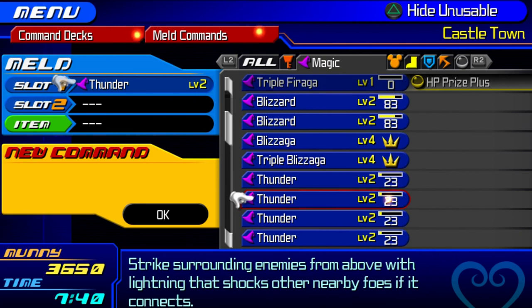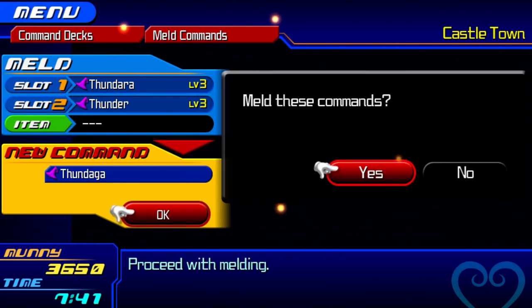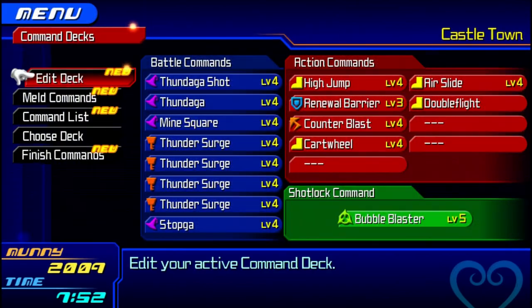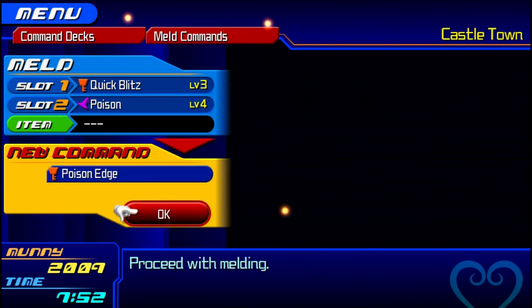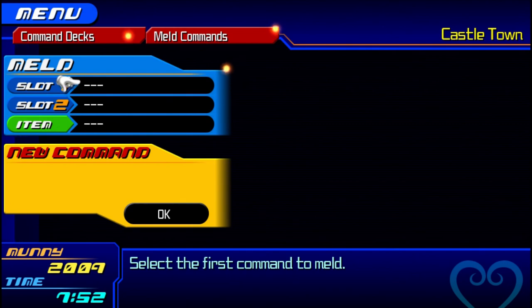If you fuse a Thundara with a normal Thunder, you normally make Thundaga — but sometimes it turns into a Lightning Ray Shotlock. I actually got it on the first one — wasn't expecting that. I don't know the percentage chance but it happens. That's number one. The second potential Shotlock we can get is by mixing a Quick Blitz and a Poison together. It normally makes Poison Edge, but with a bit of patience and luck you can get the Bio Barrage Shotlock command. That took a few tries, but we're not done yet — there's still one more.